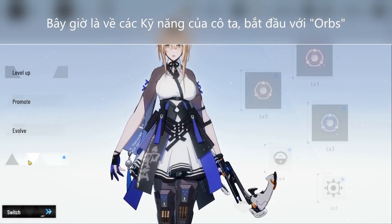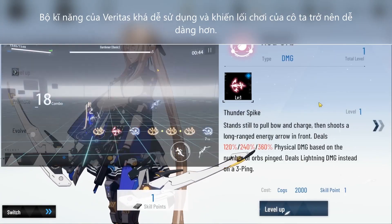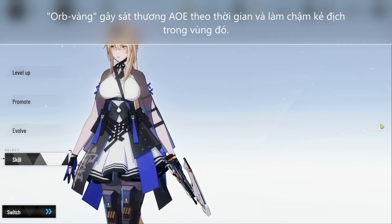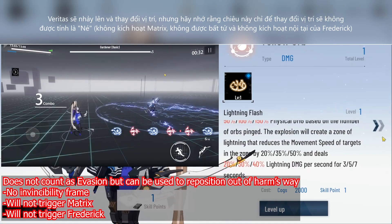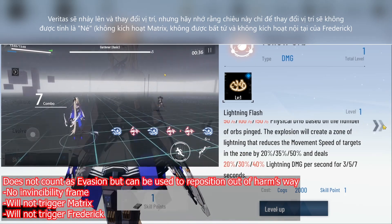Now let's look at her skills, starting with the orbs. They're all relatively straightforward, which makes Veritas easy to play. Red Orb is a single charge shot fired straight ahead, and the 3-ping of it fulfills the first half of her core passive. Yellow Orb places a damage-over-time AoE that also slows enemies in it. Veritas will leap in the direction of your movement stick as she does this, but bear in mind that this does not count as an invasion and only serves to reposition herself.